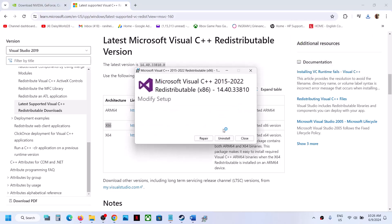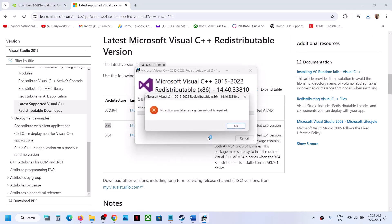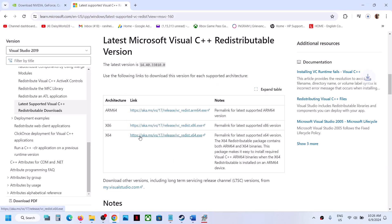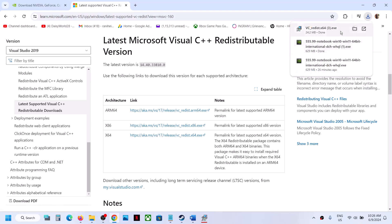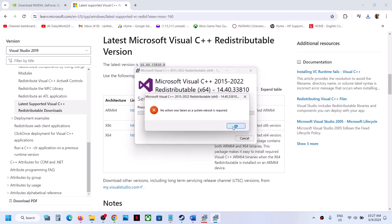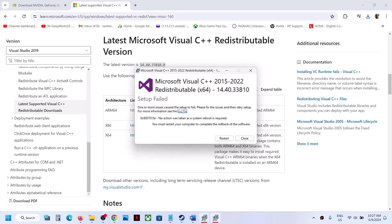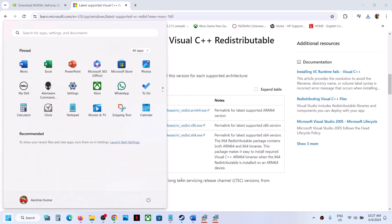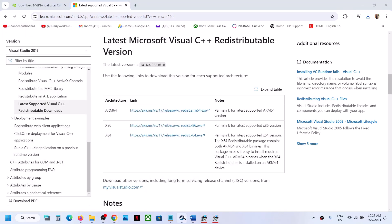If you see the Repair option click Repair; if you see Install click Install. Then download the x64 file, run it, and again click Repair or Install as applicable. Once both files are installed, restart your computer — you can click Restart in the dialog box or restart from the Start menu. After the system restart, launch the game and check.